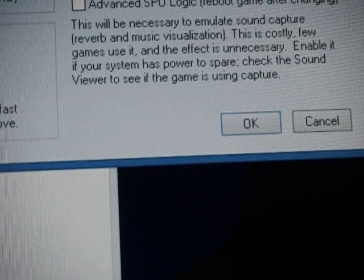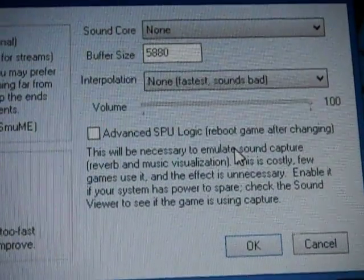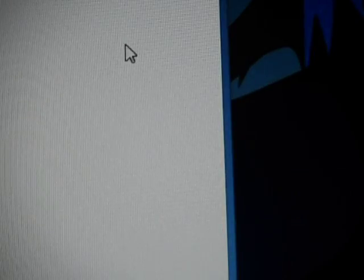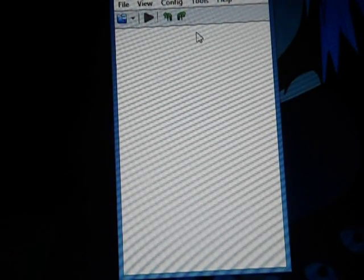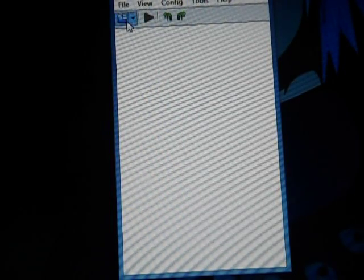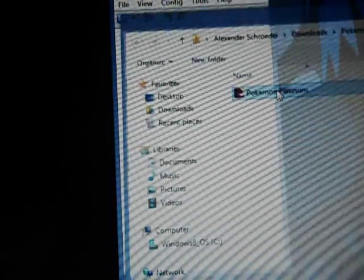You're going to go back to Config, go to Sound, and take off the sound. Depending on what you like — if you like sound or not, it doesn't really matter. Mine still runs pretty good without sound so I don't have to worry about that. Everything looks good. I'm going to use Pokemon Platinum for this one to show you proof.